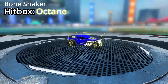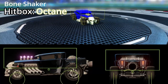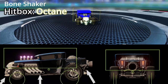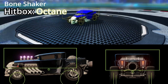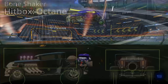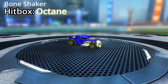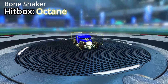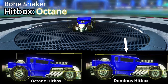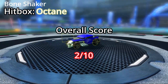The Bone Shaker has an Octane hitbox. The hitbox on this car is not great. The first thing I noticed was how much of the car sits outside the hitbox — and if you compare it to other cars in the game, you can see how rare this is. The other areas are all pretty average, nothing amazing. But the biggest problem is that the front of the car isn't visible from the in-game player view, because the roof totally blocks it — it's basically a Jeep Wrangler. Overall, it's got to be one of the strangest hitboxes in the game, and I find it puzzling that Psyonix made it an Octane hitbox car when it clearly fits the Dominus hitbox much better. My overall score for the hitbox on the Bone Shaker is 2 out of 10. It should be a Dominus.